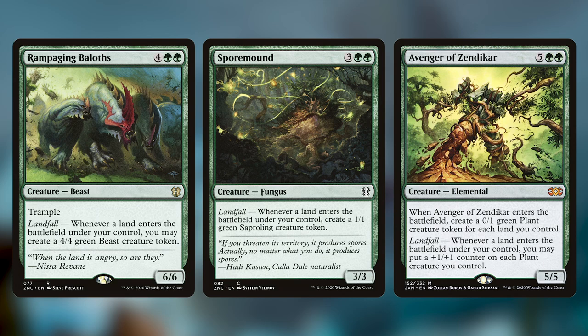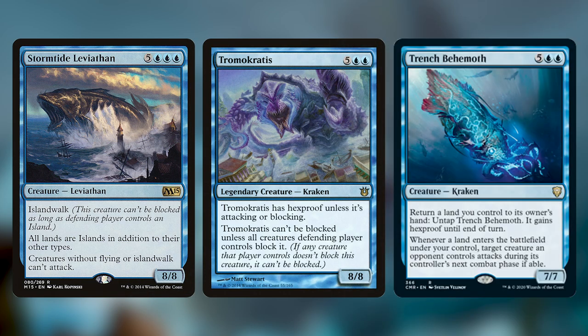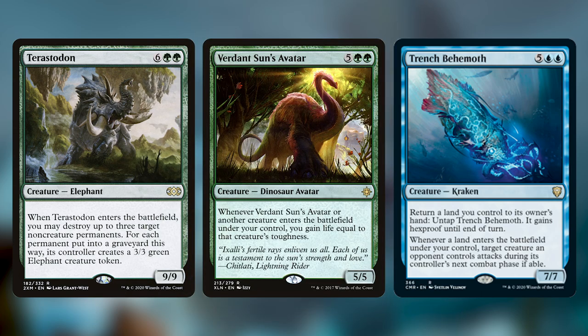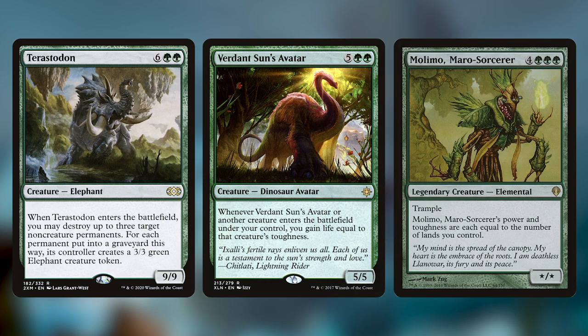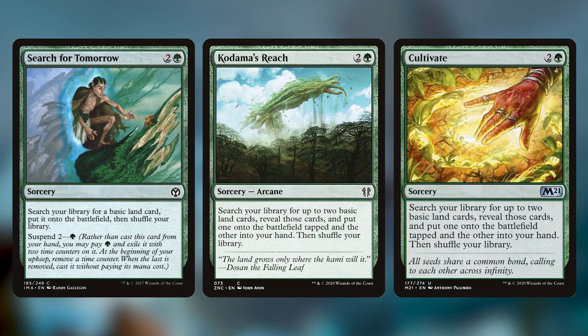Another big part of the deck is big nasty sea creatures — cards like Stormtide Leviathan, Tromocratus, or Trench Behemoth. These are massive sea monsters, and I know a lot of people, myself included, love these creatures. We've also got powerful non-sea creatures like Terrasadon, which can destroy a bunch of non-creature permanents opponents control, Verdant Sun's Avatar that gains us life for playing big creatures, and Molimo Maro-Sorcerer that gets bigger equal to how many lands we control. The deck also plays ramp spells like Search for Tomorrow, Kodama's Reach, and Cultivate to get extra lands into play.